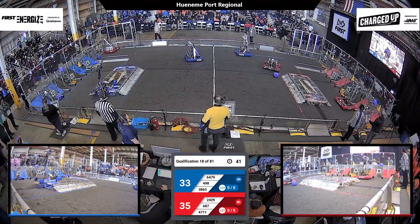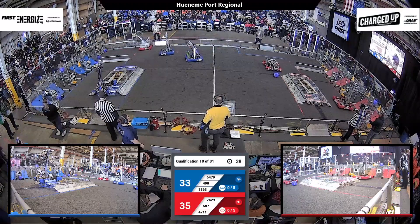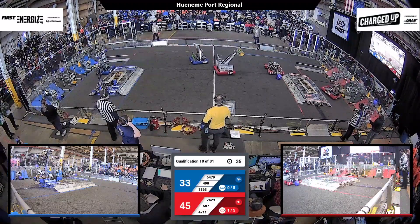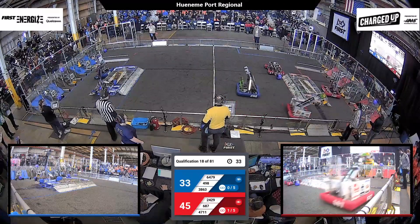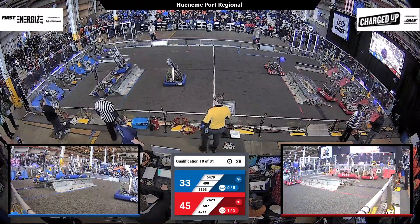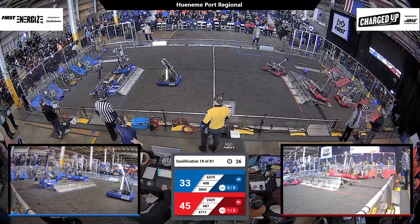And now 47-11, the Flying Aces have got their robot under motion, looks like they're trying to grab a cube right by the Red Alliance charge station. 6-8-7, the Nerd Herd have got a cone in their robot, looks like they're trying to get it scored.